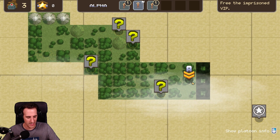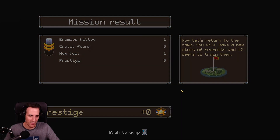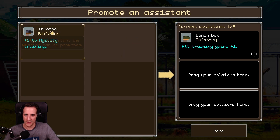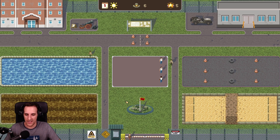Try to avoid these things because I need a scout, and I think the scout is that reconnaissance guy I couldn't get in time. Mission results: enemy killed one, man lost one. That was our mission. It wasn't as successful as I thought. Promote an assistant — Lunchbox, all training gains plus one. I can get only one. So Lunchbox will be my assistant infantry: when placed on a training area, all training gains plus one. That's nice — I could use this guy on the swimming pool and get plus one there.